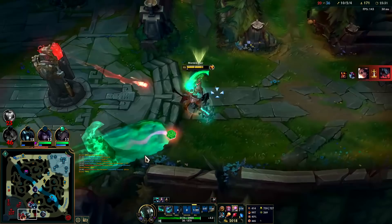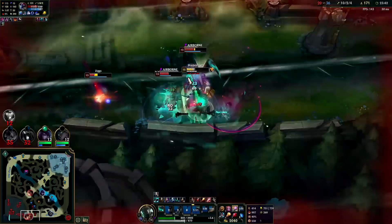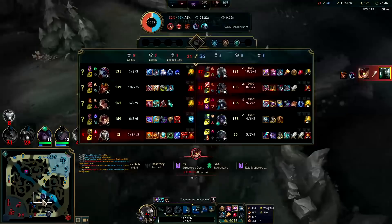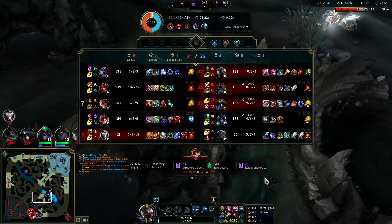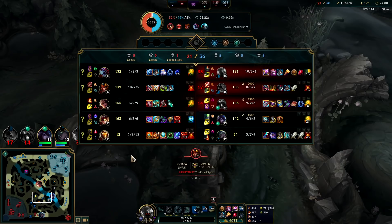I might actually die here — I should have stayed for that Q, I'm definitely going to die. I was really far out of position. The follow-up from the team was, I don't want to say bad, but at the very least it was not good. Because I had solo killed Bard and somehow we lost that conflict when they were playing down a player.